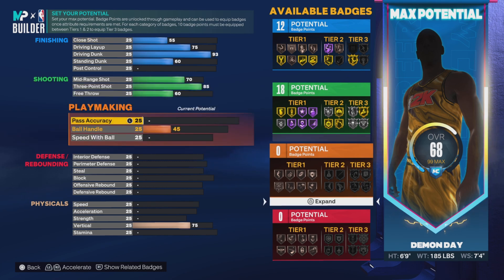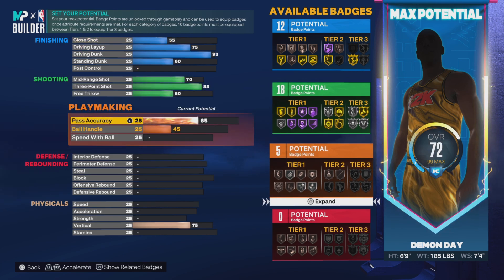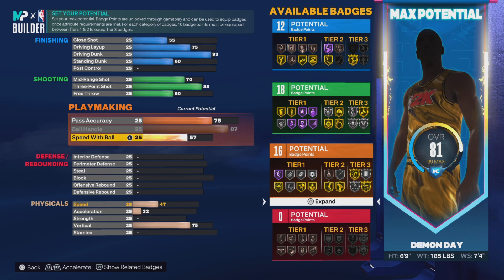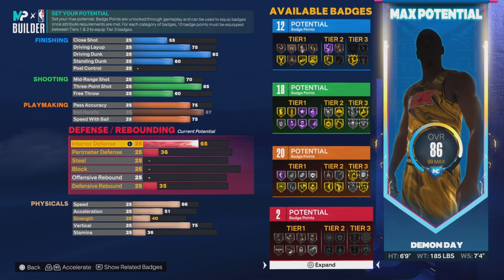We're gonna go 75 pass accuracy — 75 is the sweet spot, and you get the LeBron James passing style. Then 87 ball control for gold Clamp Breaker. You're gonna need that gold Clamp Breaker if you want to get buckets when you're in a bind. Some Clamp Breaker is gonna help you blow past people you shouldn't blow by. Then we're gonna go 75 speed with ball.